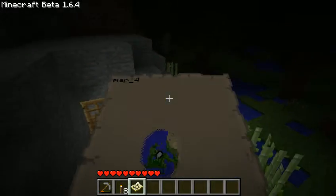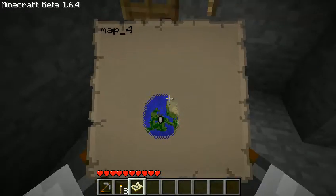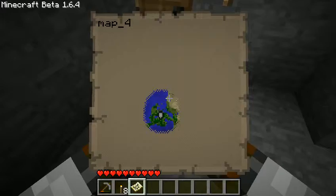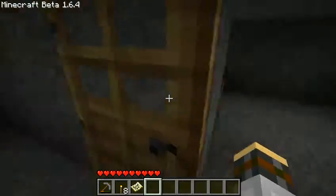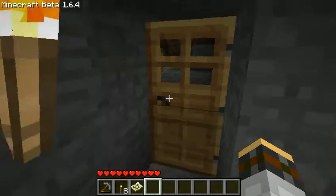So they added a map right here. You can find out where your house is, although it's not really marked so you just have to make your house run in the middle, I suppose. And for the life of me, I can't figure out how to rename them, so if anyone knows how to rename them, please put it in the comments below.